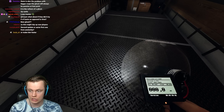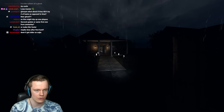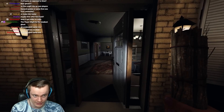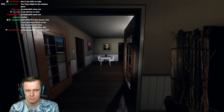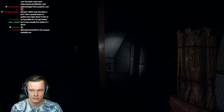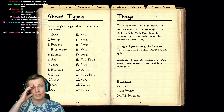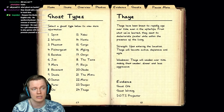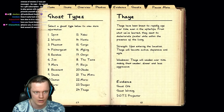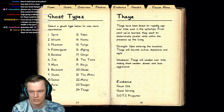Next hunt it might be even slower — it's been almost ten minutes. Let's see if it gets any slower. This is its second highest speed, I think. We saw its highest speed right at the start. So let's look at this: the Thaye, in case you haven't known it — they have been known to rapidly age over time, even in the afterlife. From what we've learned, they seem to deteriorate faster while in the presence of the living. But that's incorrect — it goes down at any point, even when you're not close to the ghost at all.